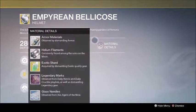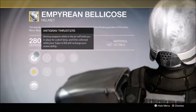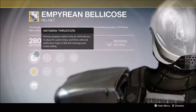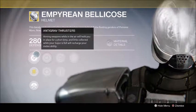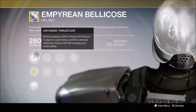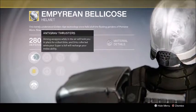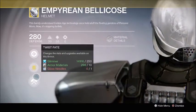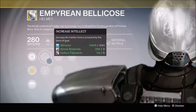Starting with the Titan, the Empyrean Bellicose — the exotic perk is: aiming weapons while in the air will hold you in place for a short time, and orbs collected while your super is full will recharge your melee ability. It's basically the Angel of Light for the Warlock but on a Titan. You've got Infusion, increased Intellect and Discipline, so that's a good roll.